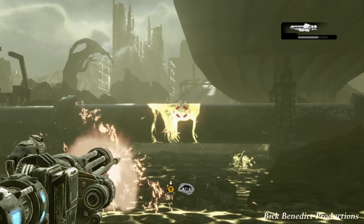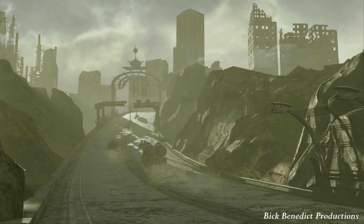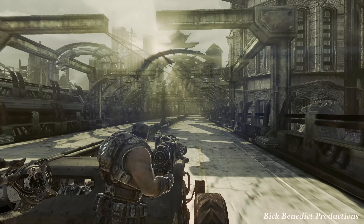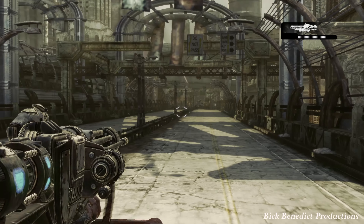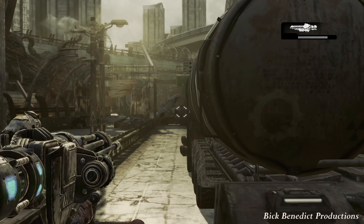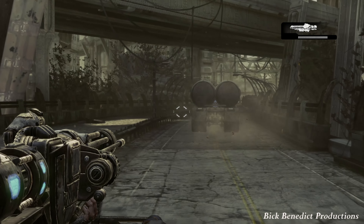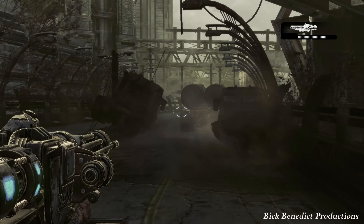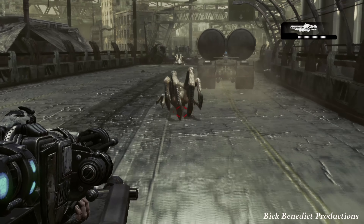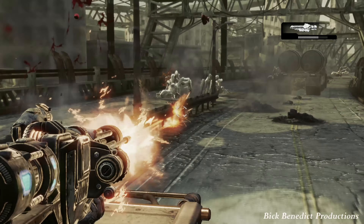Your gun reticle will turn red. You're using a really capable minigun on this part, and it does not have to be reloaded at all. You will have to contend with some spiders at certain points, and if you don't kill them all, some of them will jump onto your vehicle. I thought they would have a quick time event, like in God of War, to get them off of you, but there's nothing like that in this game.